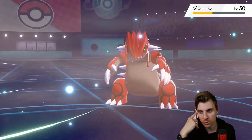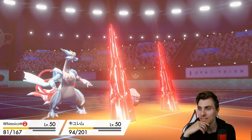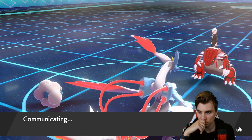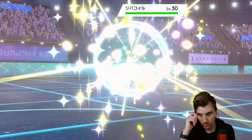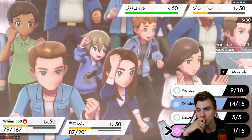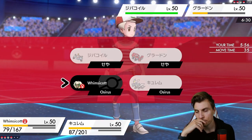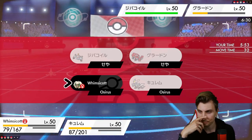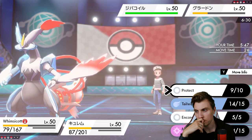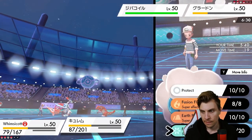I'll take another Rock Slide — Moonblast coming out. I don't know if this will be enough to get Groudon to be honest. Precipice Blades coming out, doing some nice fat damage — I hate Precipice Blades, it's so hard. Do we double up? We don't want to take another Precipice Blades, but we've got Landorus in the back so we don't need to worry. Groudon is protecting, so we'll take a Precipice Blades.